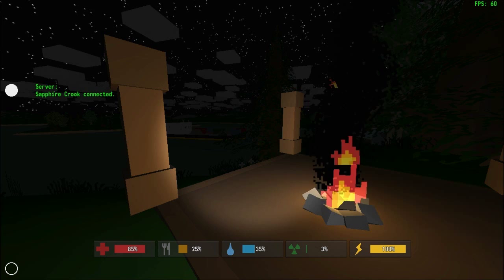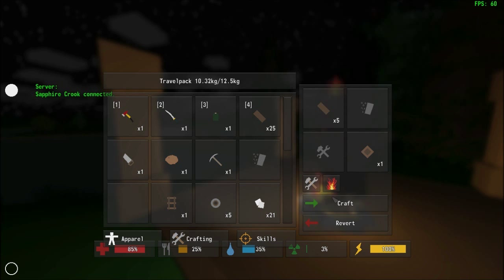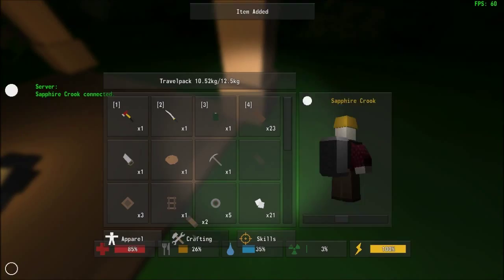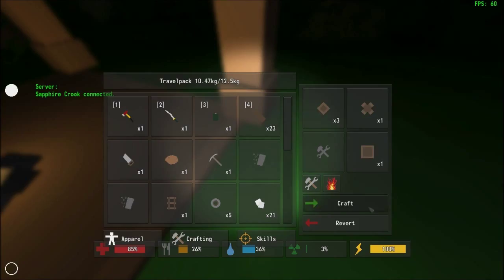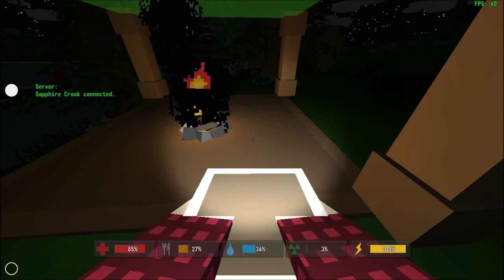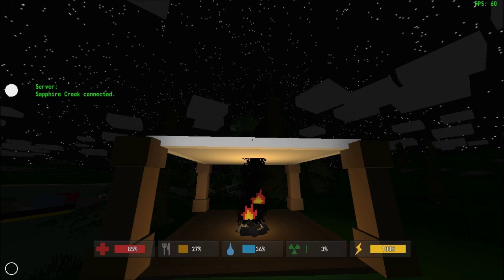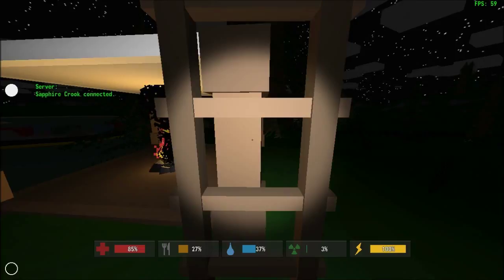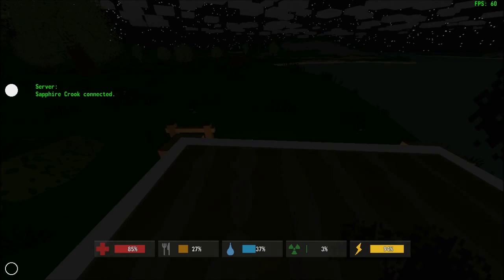Now we need three plates and a cross. For the cross we need a saw — one of these will make us one cross. You pick them up, put them in there, and you get a cross. Then you put three plates and a cross together to make a platform. Now comes the sneaky bit: we put some fertilizer on it and we get a greenhouse platform, which is super useful. Greenhouse platforms allow you to grow crops, and those crops grow at twice the regular speed.